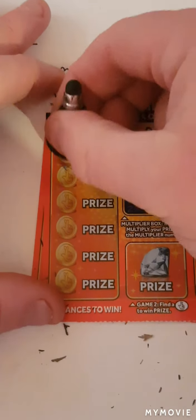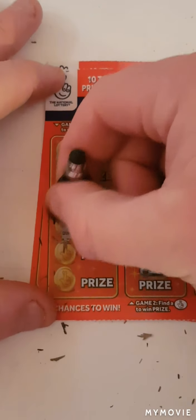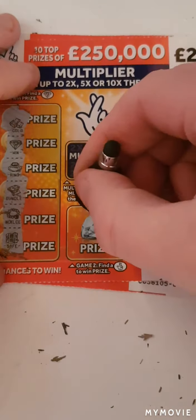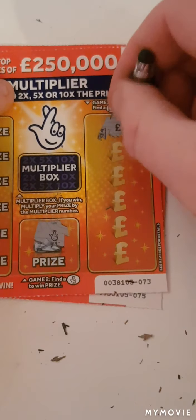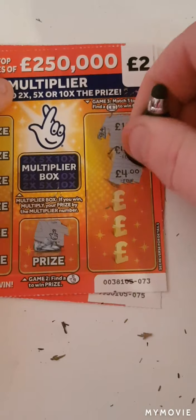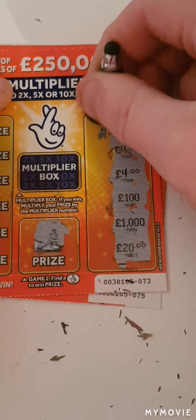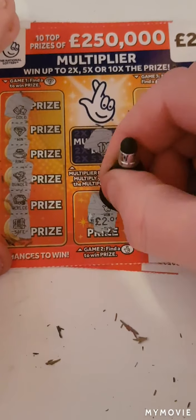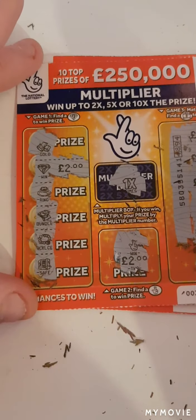So a diamond — we have gold and we have a diamond. We have a ring, banknotes, necklace and a safe. Fingers. Fingers. And we have the fingers! So 100, 4, 4, 100, 1,000 and 20. And this is times one. So we have two and two — that is four pounds back so far. Shall take that.